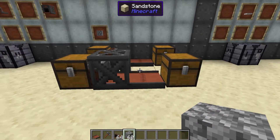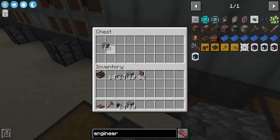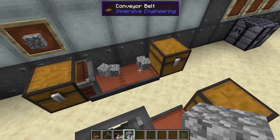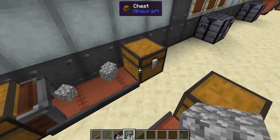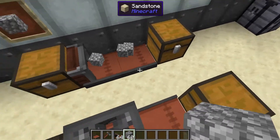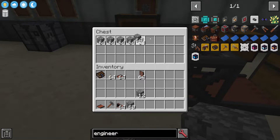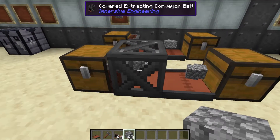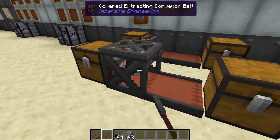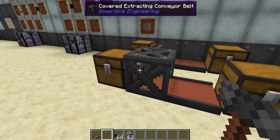The extractor conveyor is very simple — we've got two setups here, one covered and one not, and they both work exactly the same. Place any item in — we'll do cobblestone — and it'll start extracting. Regular conveyor belts will also automatically go into a chest as long as it's through the side; they won't go through the bottom or the top. With the hammer you can right click to rotate it, but you can't shift right click and it won't change directions or turn into an inserter.